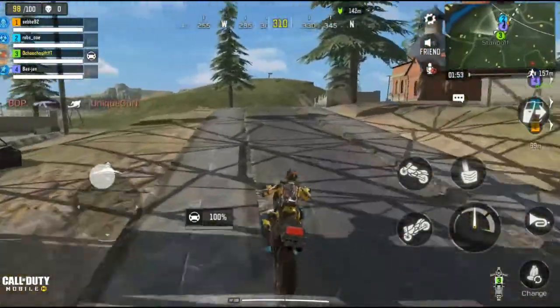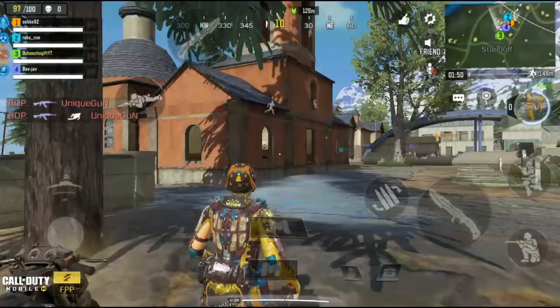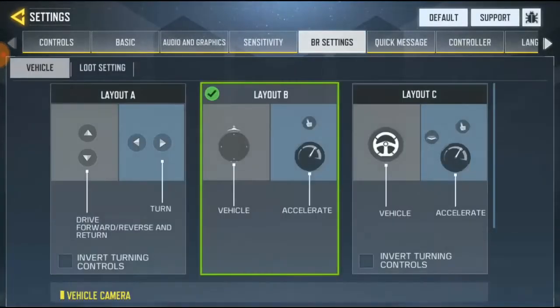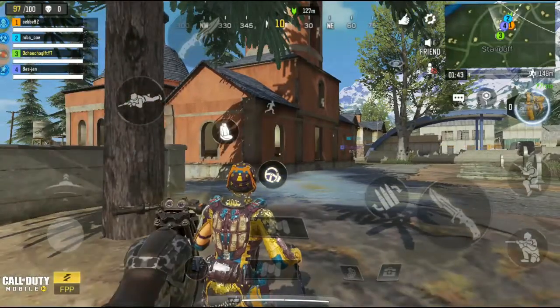So this is for Load B — we got the speed and we got normal control. This control is like the normal one you actually use to move. If you load out, go to settings again, go to battle settings, click on Load C.